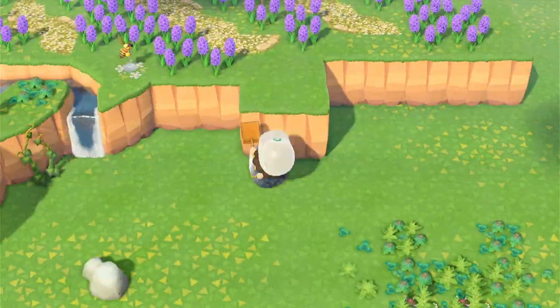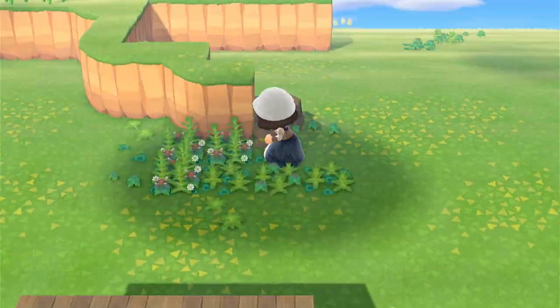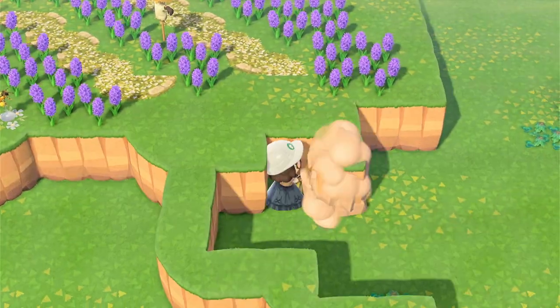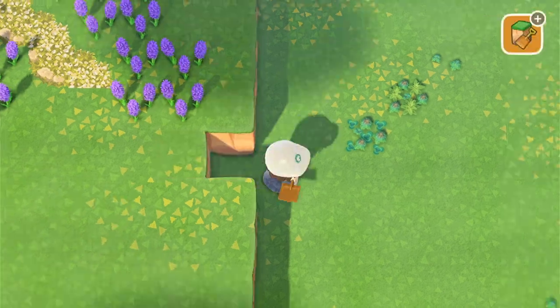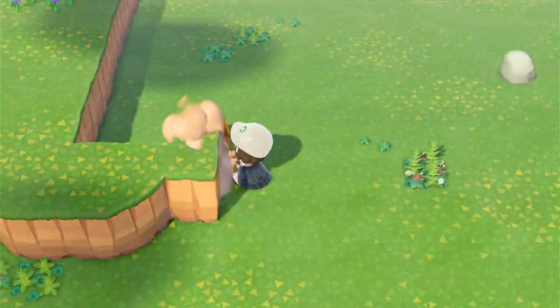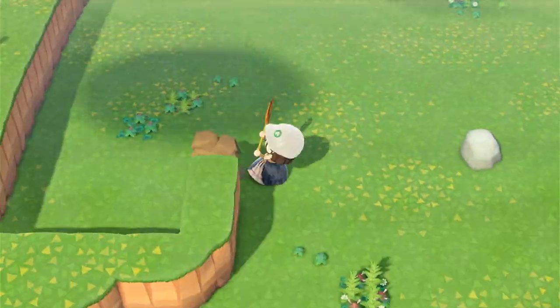So next up is the terraforming. We have just a teeny tiny amount of terraforming to do today right out front of the lavender field. I wanted this area to be just kind of a jutting cliff face where I could connect the path from the lavender field to the actual strawberry patch and then have it kind of wrap around back towards the marketplace. So just having a teeny tiny little cliff face here is all we're going to do for terraforming.